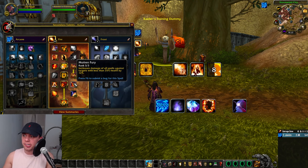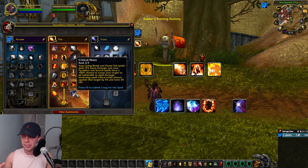We then have Molten Fury, increasing the damage of all spells against targets below 35% health — essentially an execute phase near the end of the fight. Three points into Critical Mass: your Living Bomb and Flame Orb spells deal 15% more damage, and your Pyroblast and Scorch have a 100% chance to cause your target to be vulnerable to spell damage, increasing Spell Critical Strike chance against that target by 5%, lasting 30 seconds.